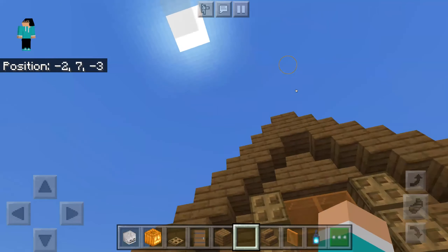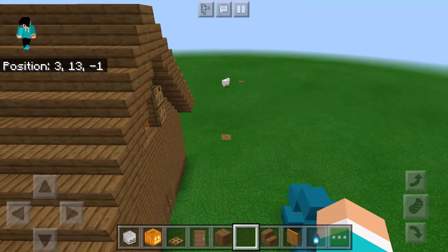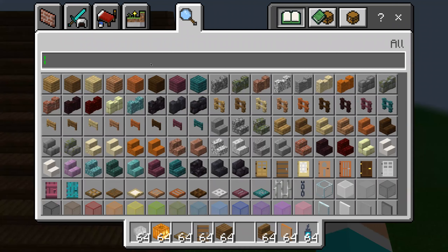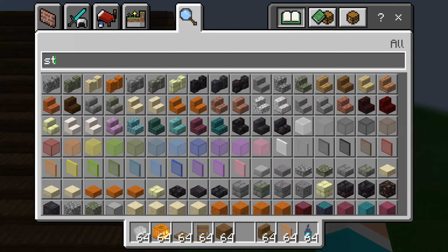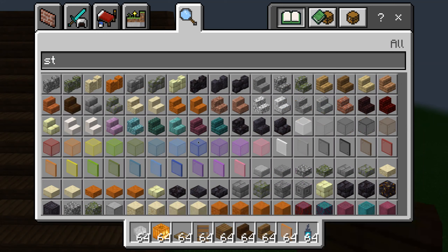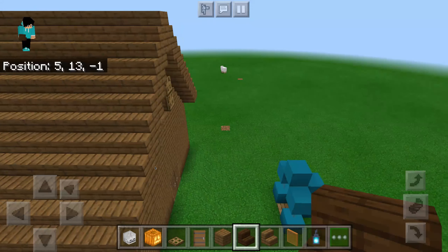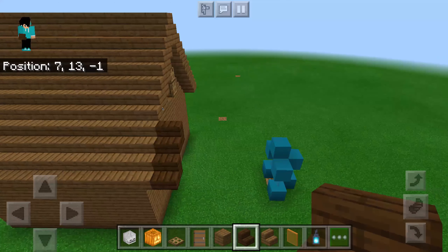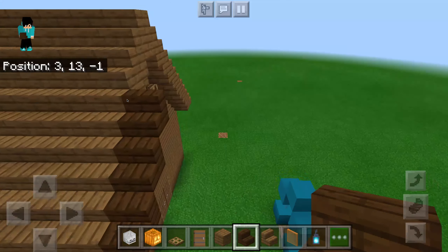There are no Halloween decorations yet. I can also improve the roof. What staircase material should I get? Maybe dark oak wood — yeah, dark oak wood, it goes wild.